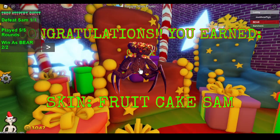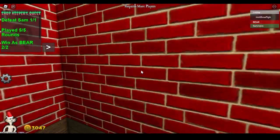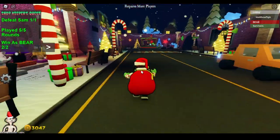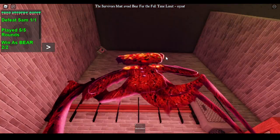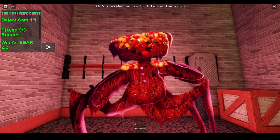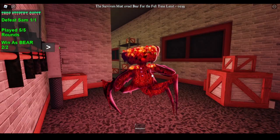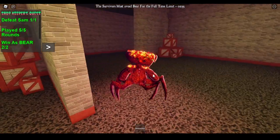Oh, I'm excited! What is it going to be? Whoa, Fruitcake Sam? And look at those creepy legs! Guys, we're going to be becoming Fruitcake Sam. It's like a Fruitcake skin — it has very big legs and a bunch of like handies on it. Very cool, I like the color. So you see the walk? I like that walk. Very cool.